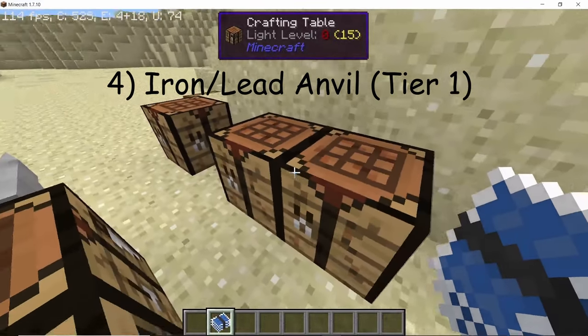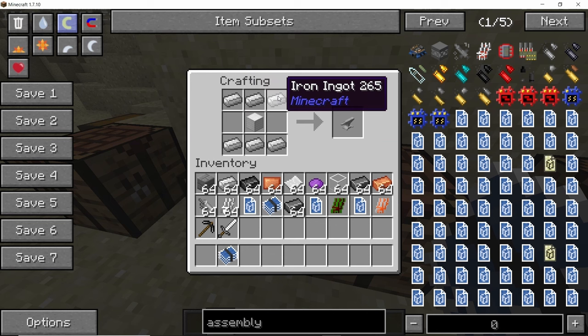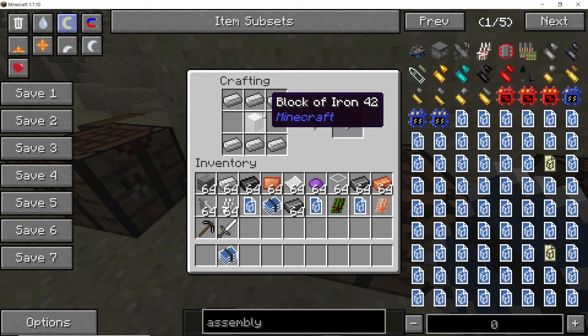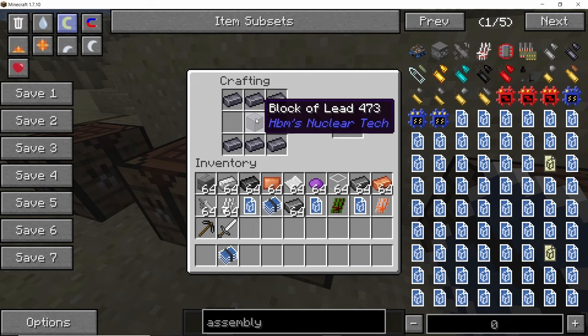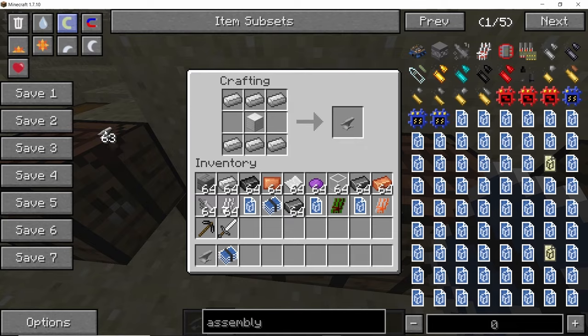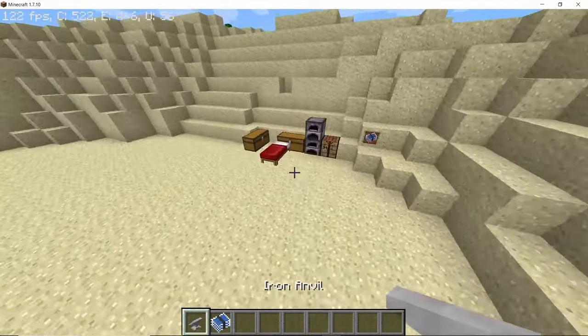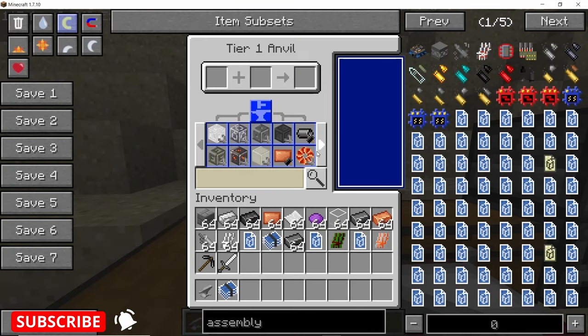Next you will need an anvil. You can craft the iron anvil — the tier one anvil — using six pieces of iron ingot and one block of iron. You can also craft the lead anvil using six pieces of lead ingot and one block of lead. For this tutorial I'm going with the iron anvil as iron is available in much greater quantity. Once you place down your anvil, scroll through to see all the different recipes you can craft with it.